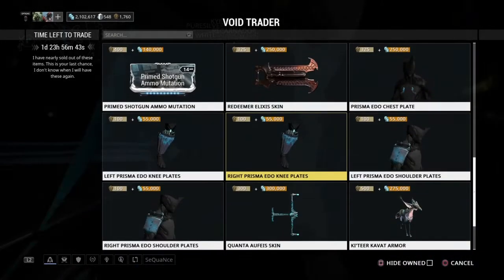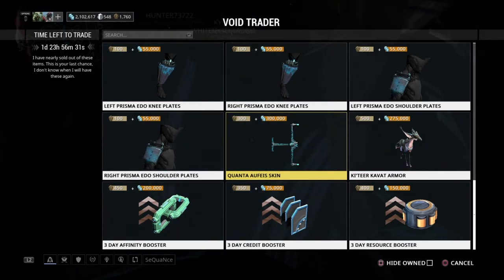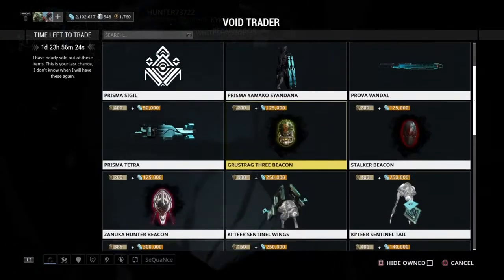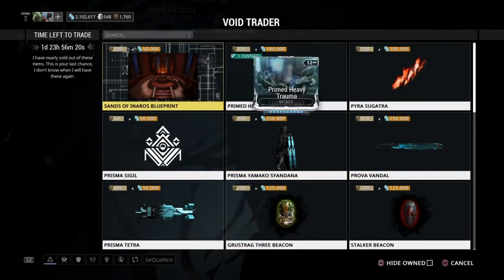Most importantly is Primed Pressure Point. He's also got boosters down there at the bottom — Affinity, Credit, and Resource Boosters. Those are very helpful but pretty expensive. But if you plan on leveling up a bunch of stuff or farming a lot of credits or resources this weekend, they're definitely a good thing to pick up. And there are many really cool cosmetics as well.